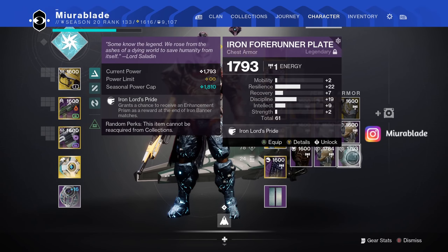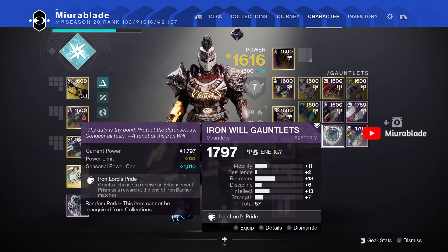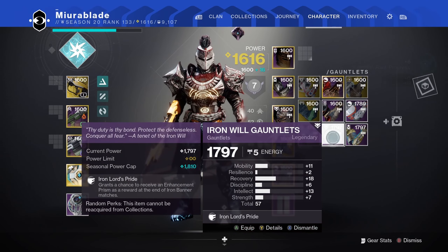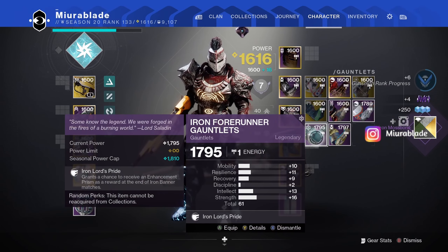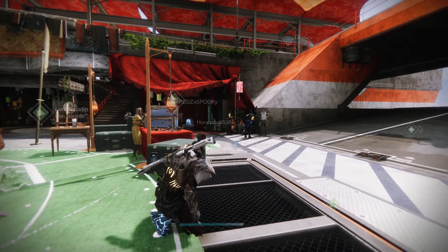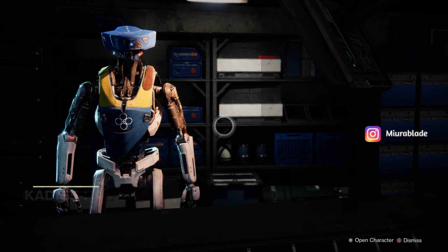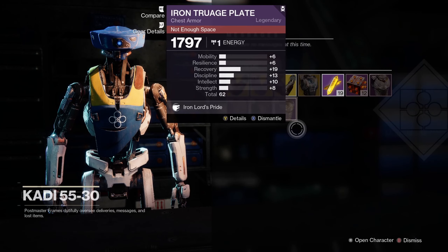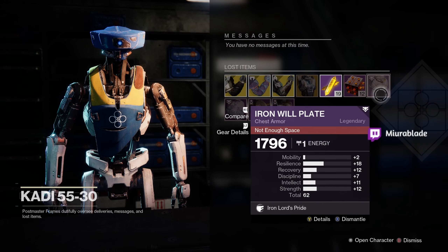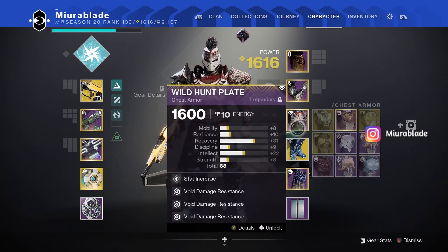61 roll — this one's actually pretty good if we put a recovery mod on here. A 57 is kind of bad; I usually don't like to have anything lower than a 65 depending on the distribution. We still got a couple more in the postmaster: 62 — kind of bad, 61 — kind of bad, 62 — kind of bad, 62 — okay. So those were kind of bad as well, but we got some decent armor.